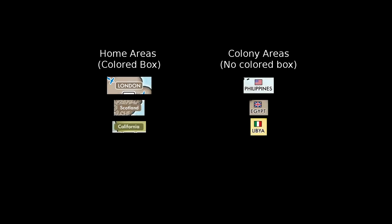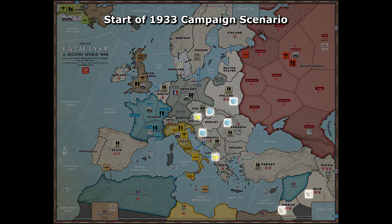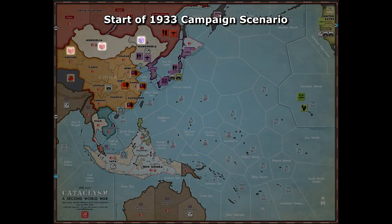There are quite a few different features scattered throughout the map. Home areas are colored according to the power that controls them and their names always have a colored box around them. Colony areas are also colored according to the power that originally controls them, but they have no box around the name and instead have a flag above the name. All other beige areas are called countries and most of them start the game uncontrolled. If there is a colored cube on the country, it is controlled by the power associated with that color.